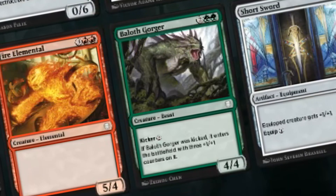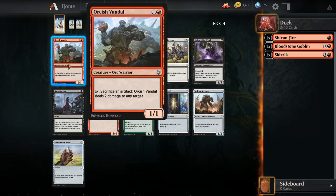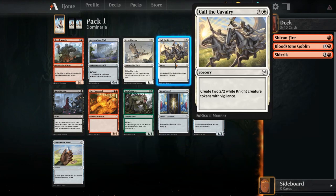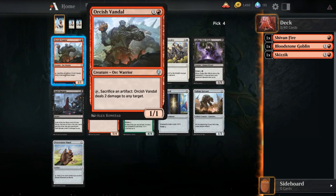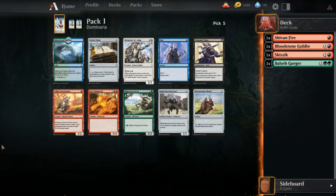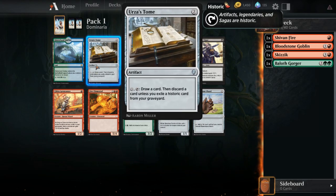Orcish Vandal's worth having. Call the Cavalry, Baloth Gorger - I think we take the Baloth Gorger here. While I want Call the Cavalry and while I think white is open, red-green is just generally a better color pair than white-red. Caligo Skin-Witch is another potential pick, but Baloth Gorger. We keep getting Hinterland Harbor. Llanowar Envoy isn't going to help us kick things. Power Stone Shard is just bad. We're gonna take Urza's Tome because we are not exactly in a card advantage color pair yet.